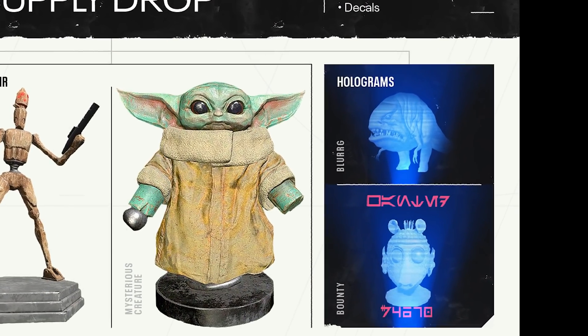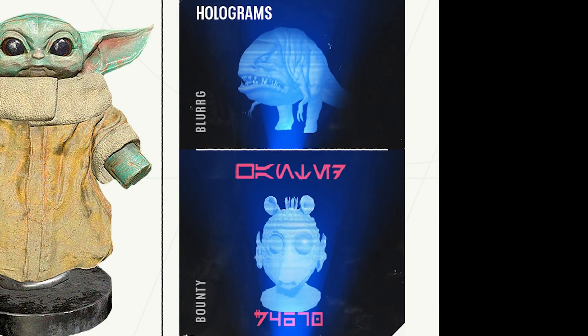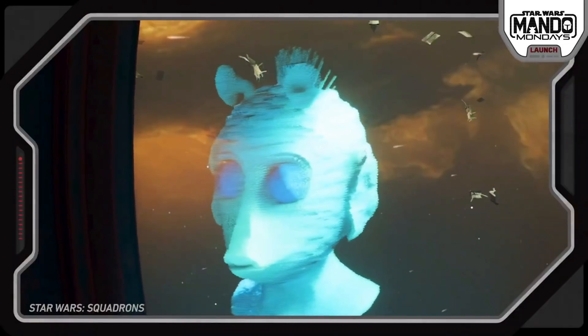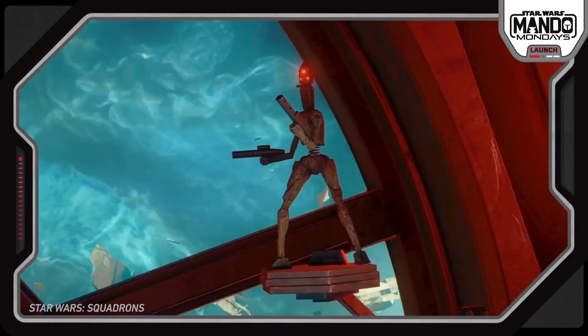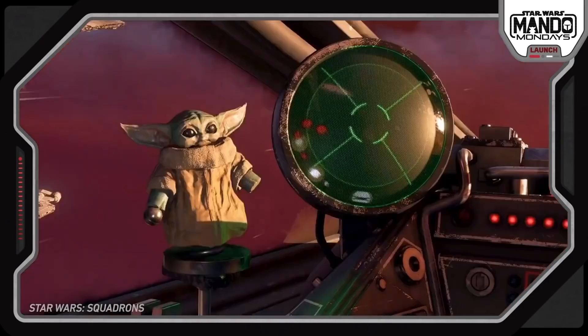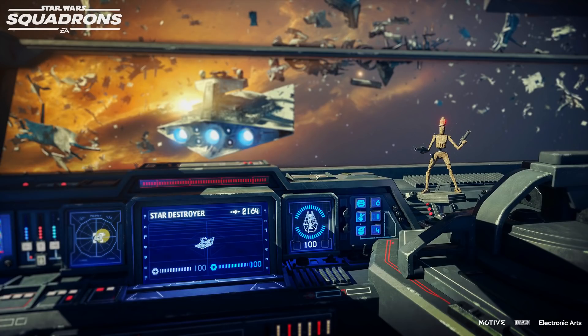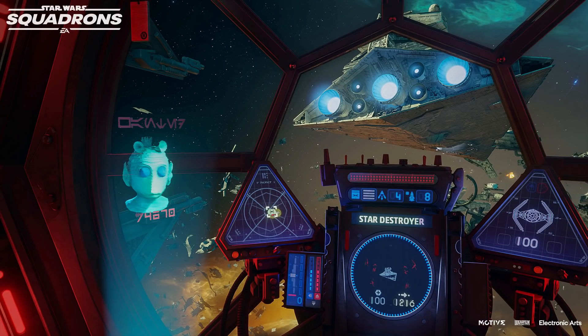I love the wood carving, I love the colouring, and it even has the little ball that The Child picks up in Season 1. There are two holograms: a bounty with a Rodian shown with some airbrush and then the credits that will be rewarded if you get the bounty, and then there is also a Blurg. As you can see with these images, the Imperials and New Republic will get one each of these cosmetics for their starfighters.